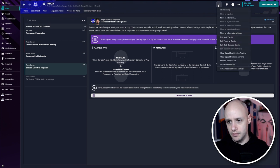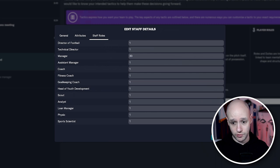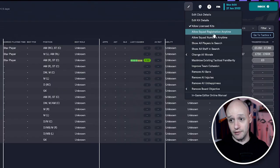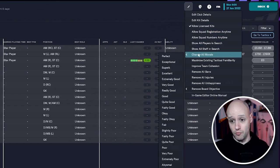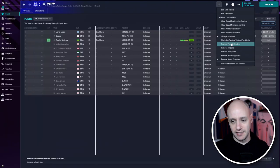What else can we do? Edit staff details in here — attributes, staff roles, that's me. Then if you go into Squad, you can allow squad registration at any time, allow squad numbers at any time, change all morale so you can make your morale perfect. It's literally becoming more and more advanced — it's great.